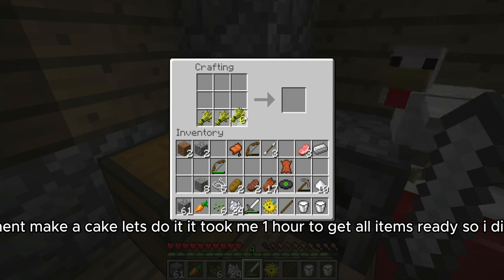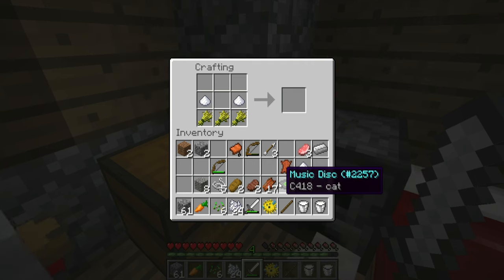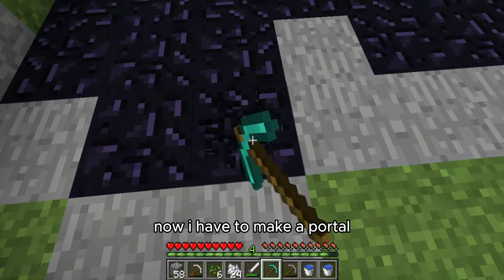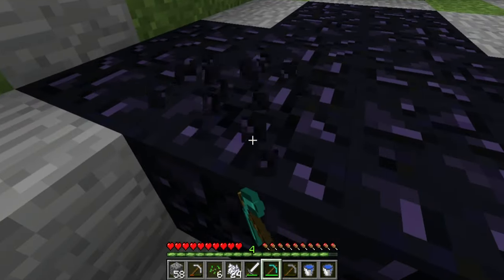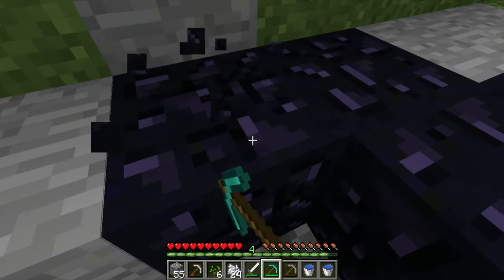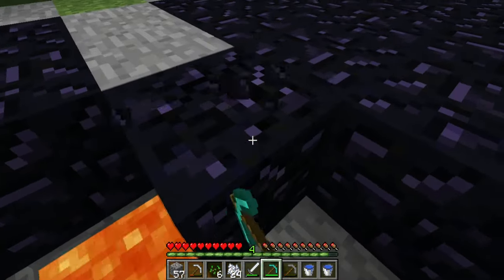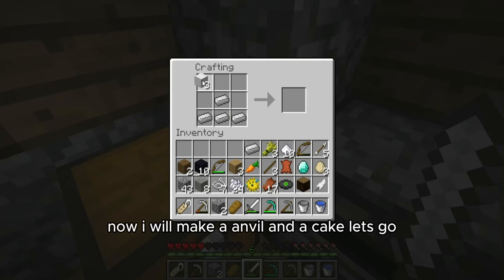Next achievement — make a cake, let's do it. It took me one hour to get all the items ready, so I did not show it. I don't know how to make a cake, so I will check Google. Now I also have to make a portal. Now I will also make an anvil and a cake — let's go.